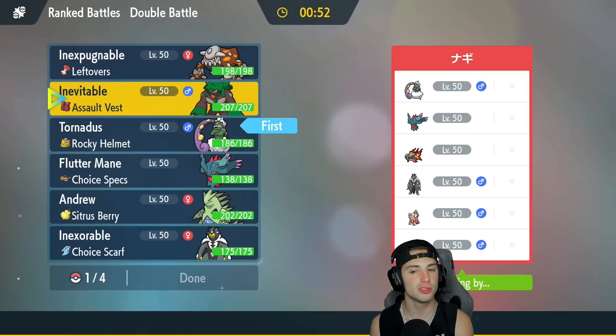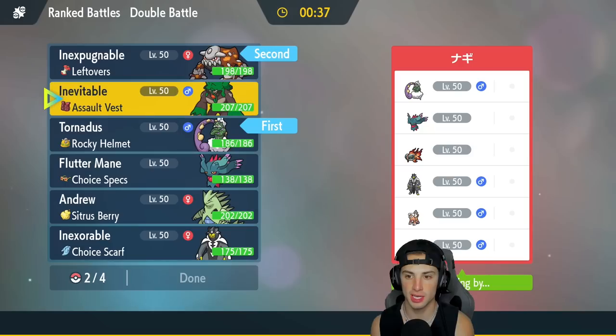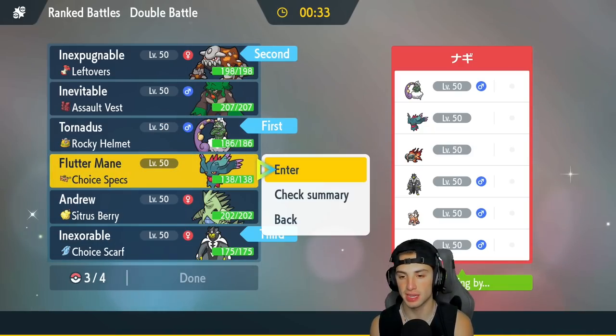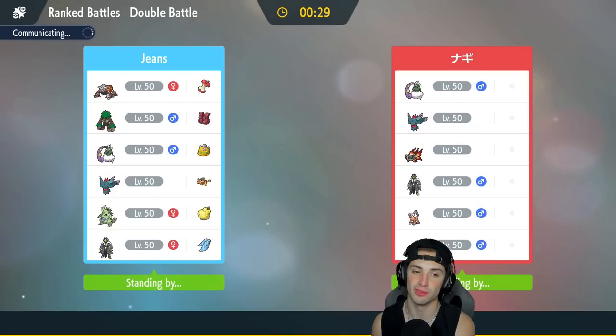I also might lead Heatran — I really like Heatran up against all these Pokemon besides Urshifu and Lando. I have a great Tera type, so I'm going to end up leading Heatran and Tornadus, and bring Urshifu and Fluttermane in the back to make life easy and look for a win here in match number one. I do want to use Tyranitar really bad, but match number one is all about going for a victory.